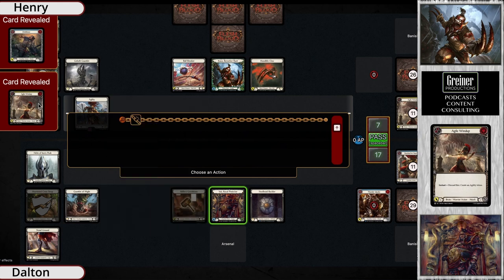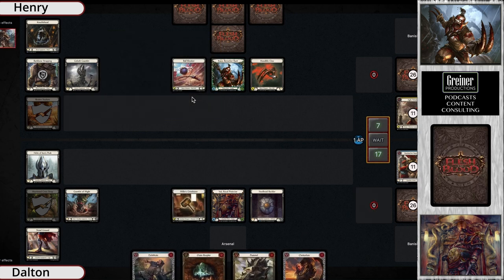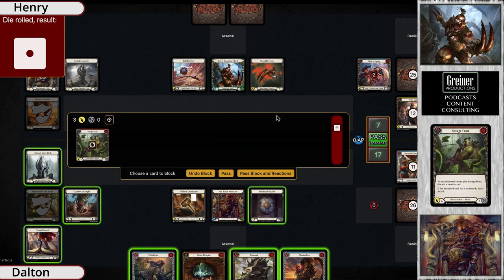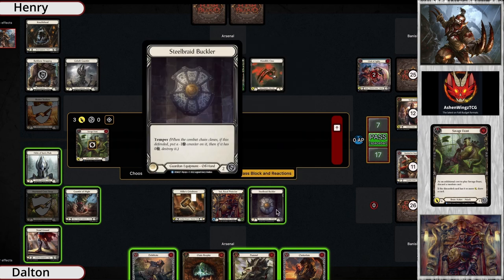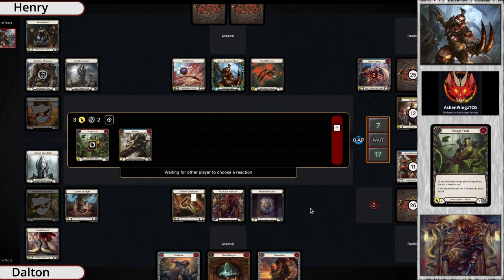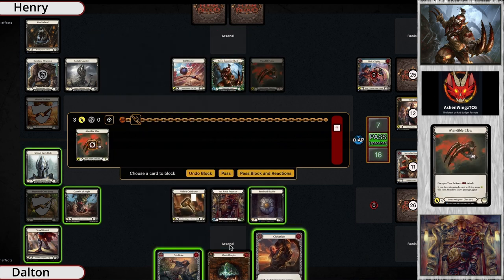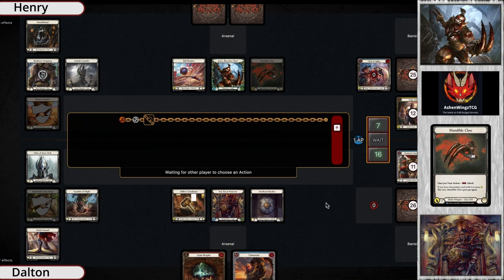KO taking the four damage, down to seven. The clash has been triggered — Agile Wind-Up discarded. Only rolled a one, but they made an agility token, and they tied on the clash once again. Another Savage Feast — hopefully this one rolls a six... it's a one. The rolls today are just not what you would want them to be as an OG KO player.